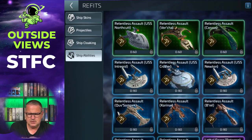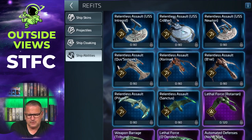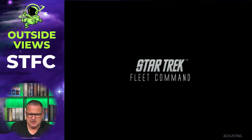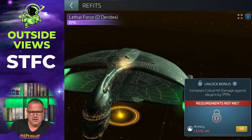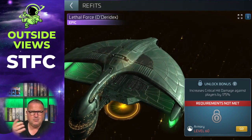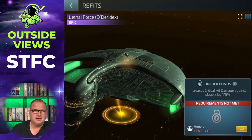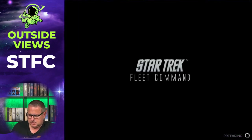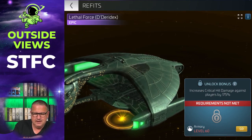It's the same as usual with projectiles and ship skins: you need 60 shards for the uncommon ones, 80 for the rare ones, and 120 for the epic ones. One I'm really looking forward to when I get higher is the Deridex — the Romulan Warbird is the nicest Romulan ship in my view. The Deridex can also get a Lethal Force ability, which increases critical hit damage against players by 175%. Love that — it's a nice ship.